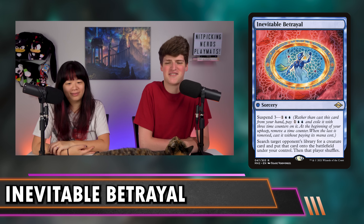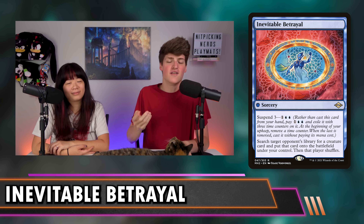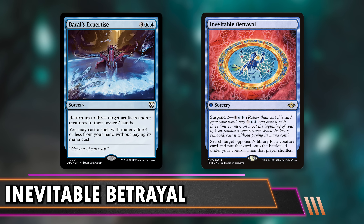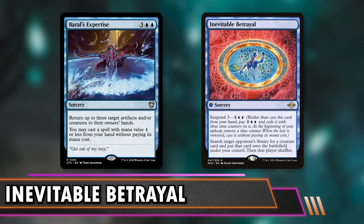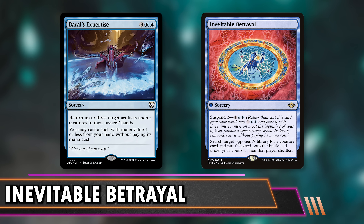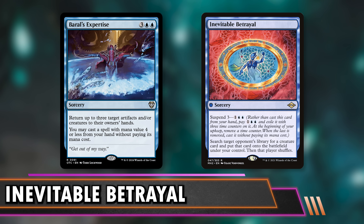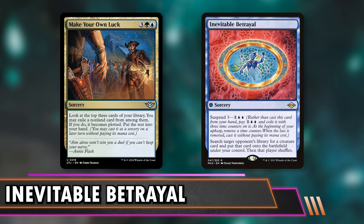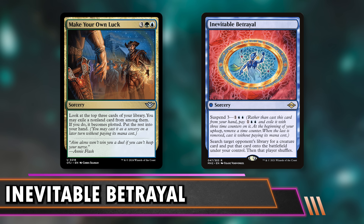You can also cheat it out from your hand with something like Baral's Expertise, which says bounce three things, but you can cast a spell that costs four or less from your hand for free. And this costs four or less. So now you can say on top of this expertise — or any of the five expertises — I'm also going to cast Inevitable Betrayal for free. Take your best thing right now. This is also a new one from Outlaws — five mana and basically you get a card and you can also plot something. When you plot something, it's a little bit telegraphed, but you can play it for free.